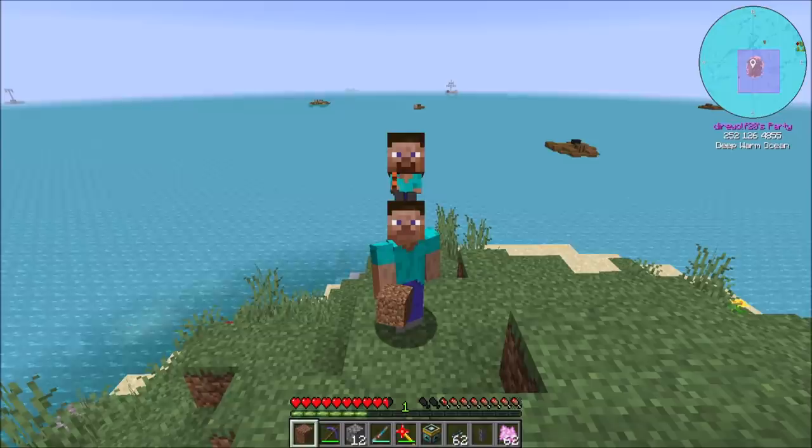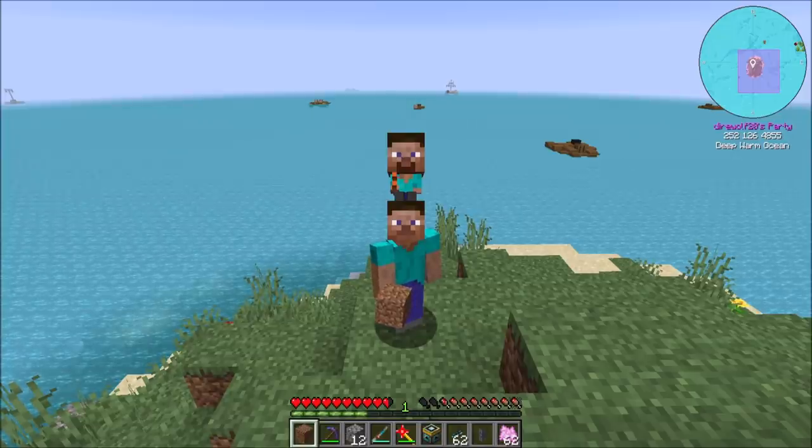A few days ago an exploit was released in a library that many Java applications, including Minecraft, use. This is not a bug in Minecraft — it's a bug in a commonly used Java library. It allows for what's called remote code execution, which means that anybody will be able to execute code on your computer. It's the most common attack vector for viruses. If you play Minecraft on servers, all it requires is a specially crafted string of text received by your client, including through text chat. If someone pastes a specially crafted string in chat, your computer can get a virus. It is absolutely that serious.